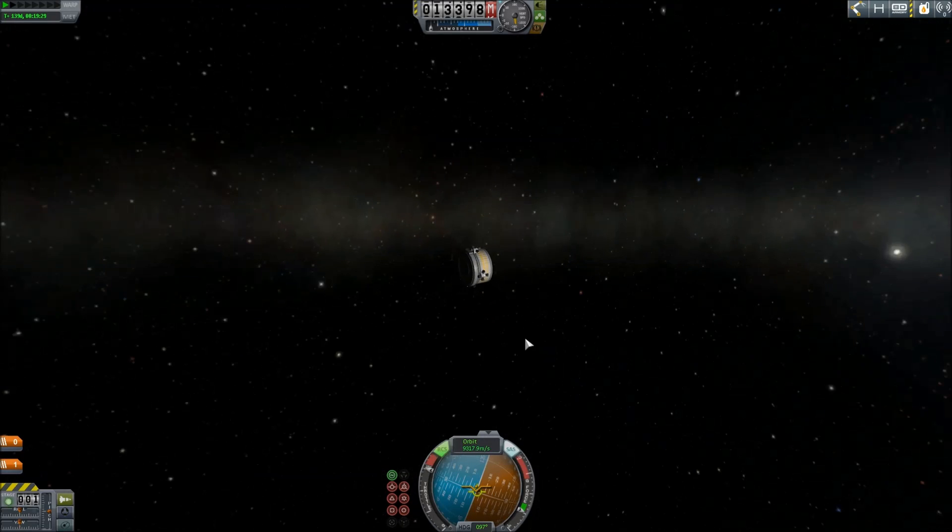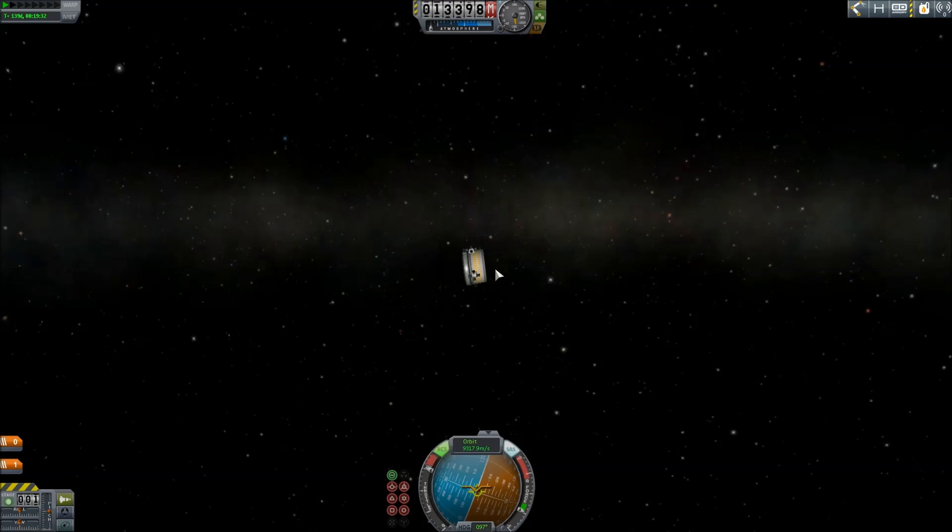That was awesome. So you want to put your nuke on a little probe like this, fly up a bigger vessel, park about five kilometers away, get this thing on its crash course, and then go back to five kilometers away and watch from there. I think that's probably the safest course of action.